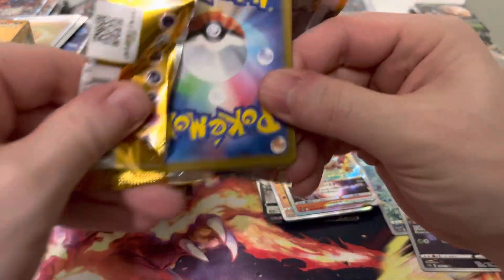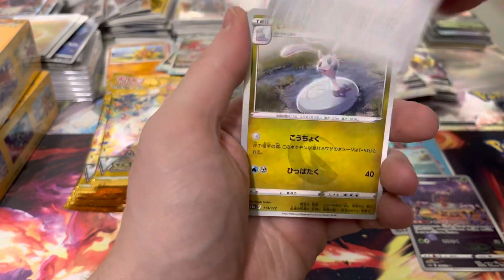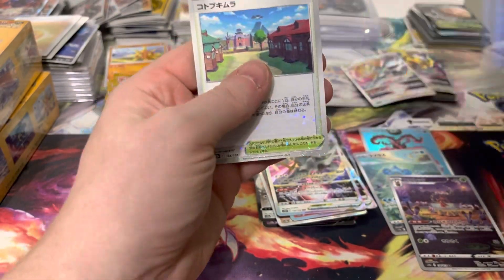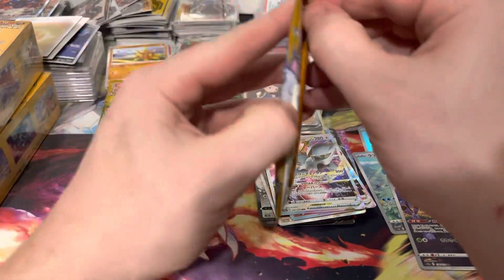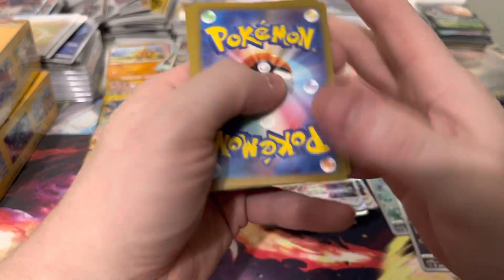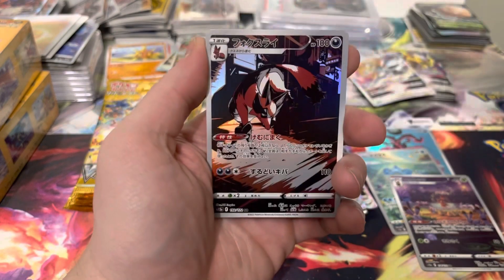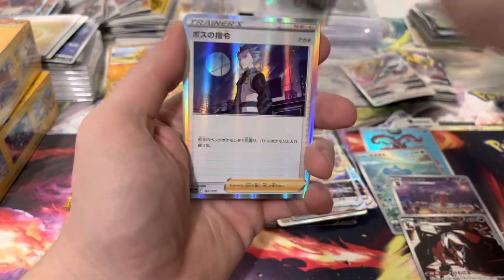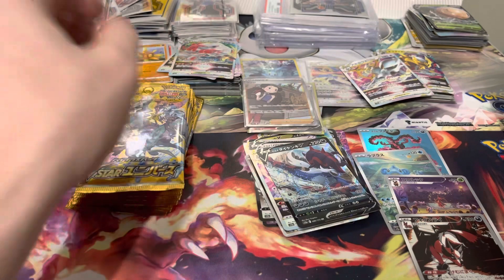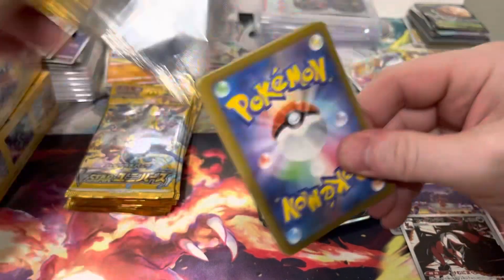I'll try to burn through these a little bit faster - I don't want a big 20-minute video. Six packs before it hit. Arceus, there's Ditto, and we got the Sparkle. There's Gardenia, there's a Thievul, Samurott, Hollow Hollow, and the rest. We'll do a card trick - we'll do five, that way it hides it clean behind the last ultra.